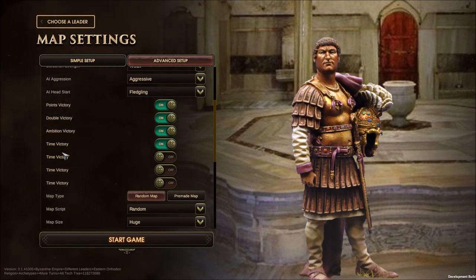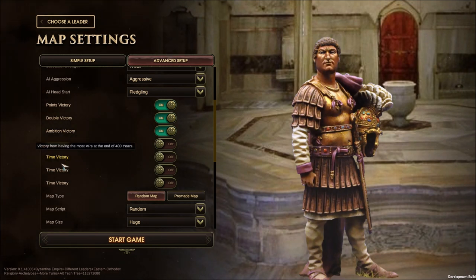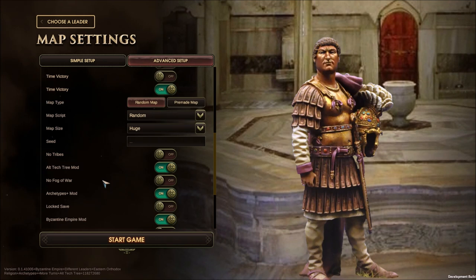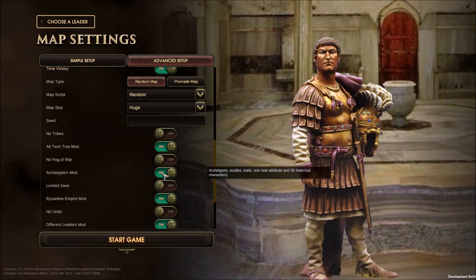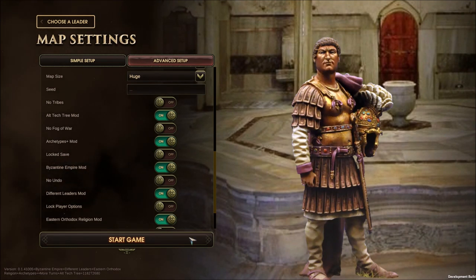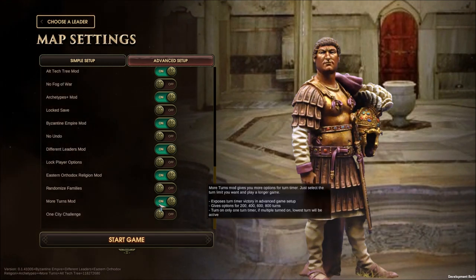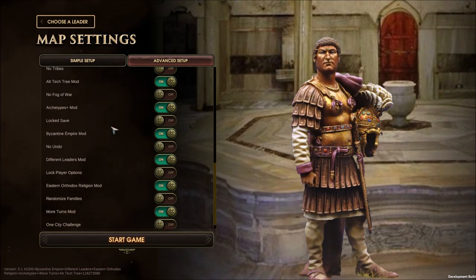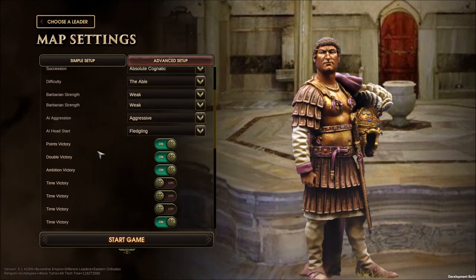Points victory, time victory - we got a new thing as well. Instead of two hundred years, we're actually gonna go ahead and look at four hundred, six hundred, eight hundred years. We're gonna go as far as we want for this one. Huge map size, alternate tech tree, archetypes mods equipped - studies to create new attributes and 26 historical characters. Byzantine Empire different leaders mod, Eastern Orthodox, all this good stuff. More turns mod gives more options for the turn timer. I think we're just about ready to do it.